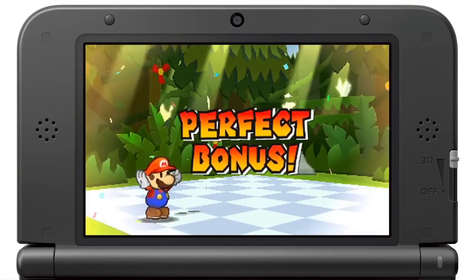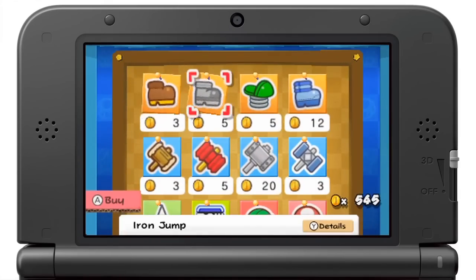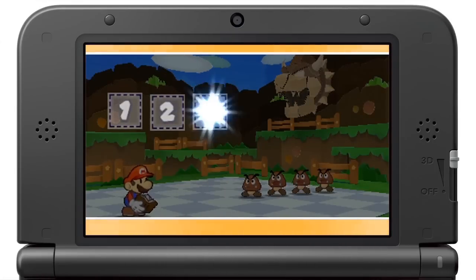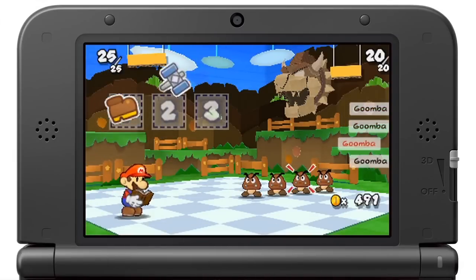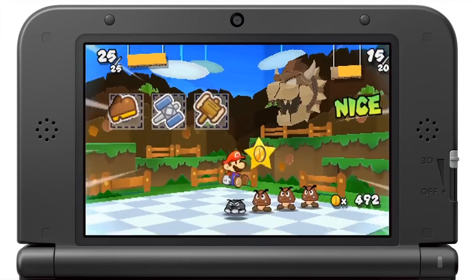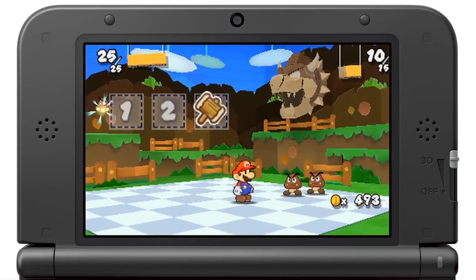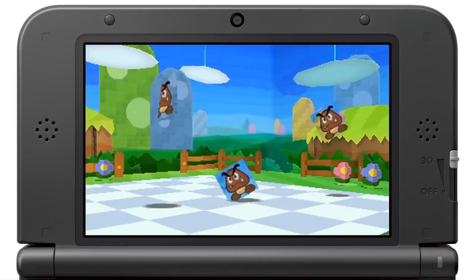Winning battles rewards you with more stickers, or, more importantly, coins. These can be used to buy more stickers, or you can plug them into the battle spinner. This thing is absolutely fundamental, and it's up to you to balance the risk-reward approach. If you can line up three slots, you'll be able to use three stickers on that turn, which can make the difference between victory and defeat. You're going to spend a lot of coins on the battle spinner, not to mention on secret doors and other powerful stickers — which means every battle is a chance for a payday that will pay off later in the game.